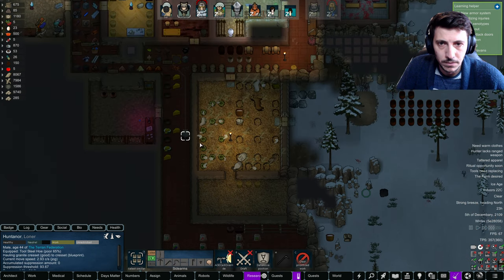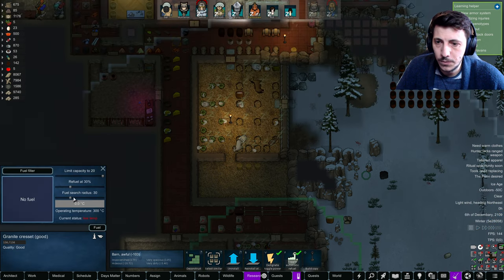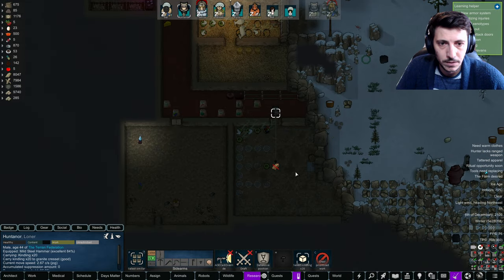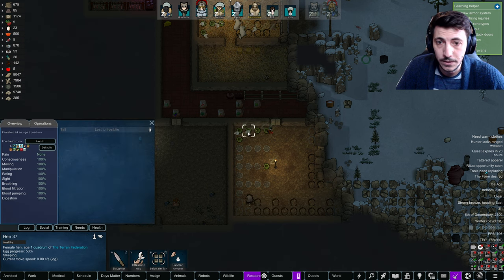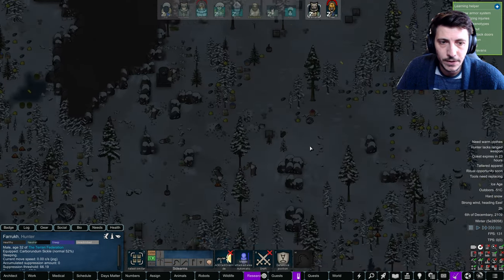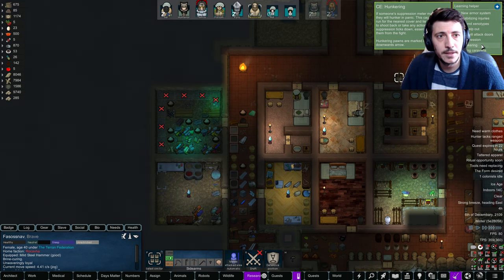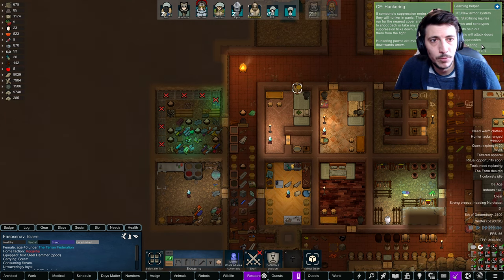This is critical work — otherwise these chickens are gonna die. Fuel search radius a little bit further — we'll do 60 there. Refill. Hypothermia — you've already lost your health here. How is everything looking? We have a little bit more work to do. If someone's suppression meter maxes out, they will hunker in panic — this causes them to run for the nearest cover and lie down, unable to shoot back or take any action until their suppression comes down, potentially removing them from the fight.